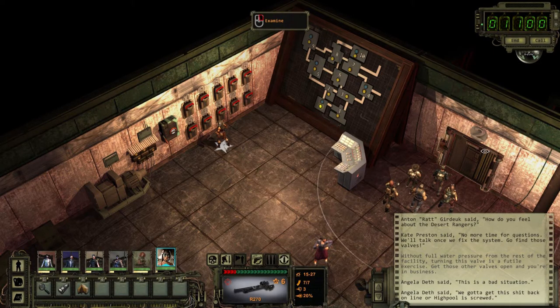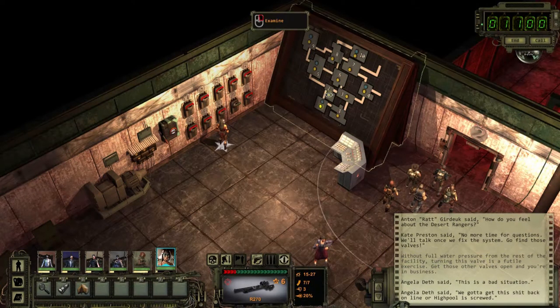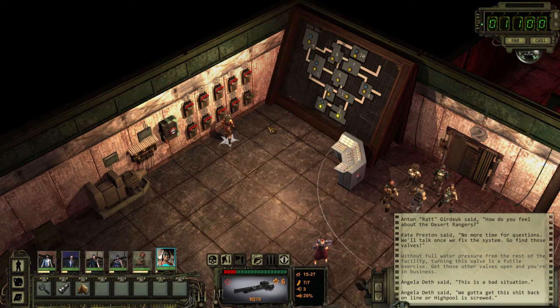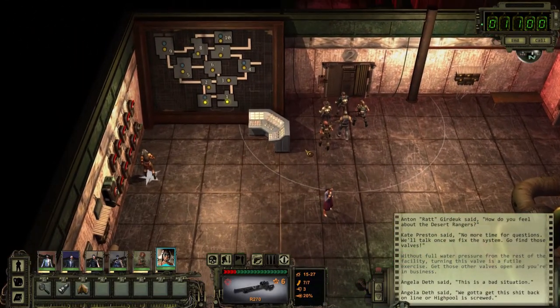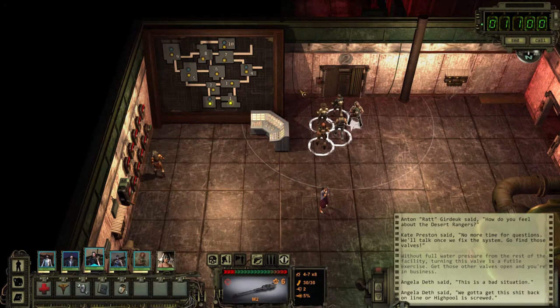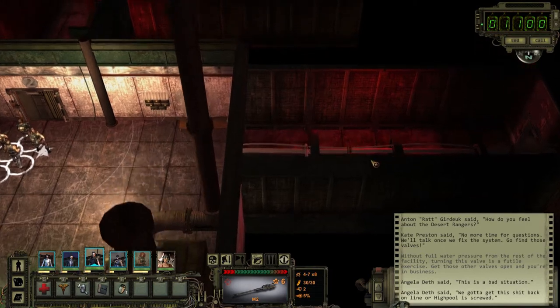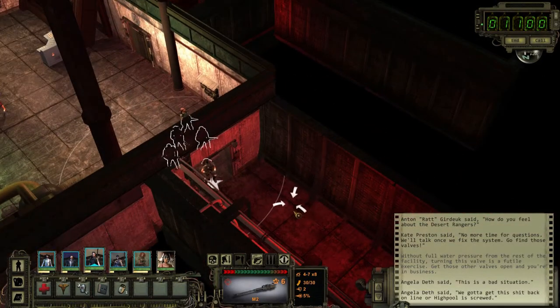Now let's see - we need to open door two here. We can see it highlighted up on this board. Actually, scratch that. Let's start with going through door one.